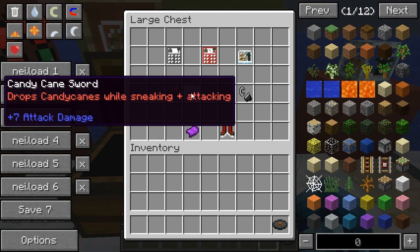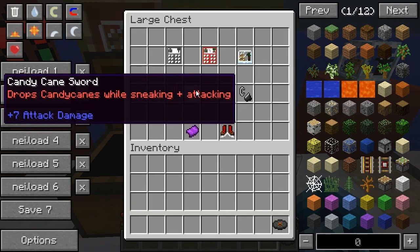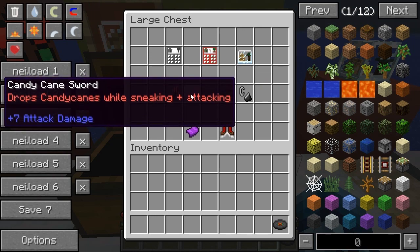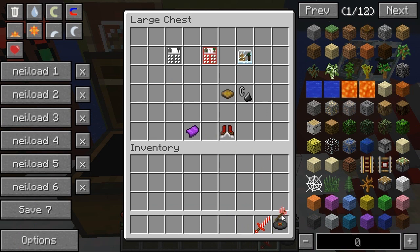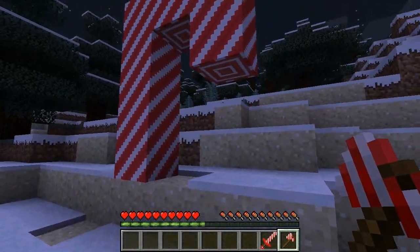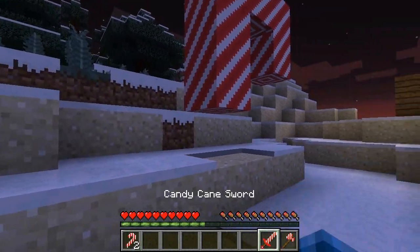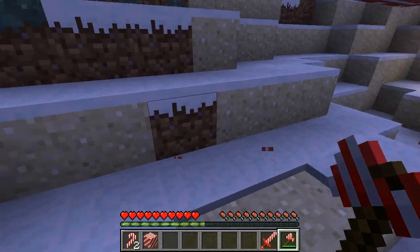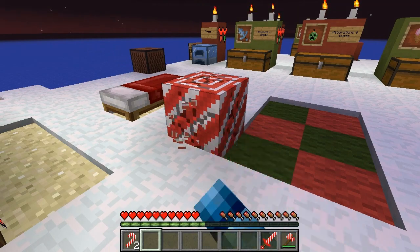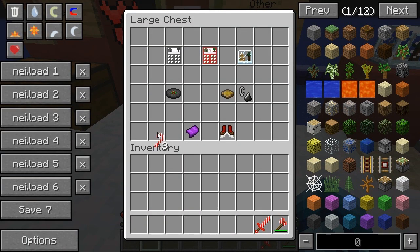We've got a candy cane axe and a candy cane sword. The candy cane axe is crafted with some candy canes and sticks. The sword's crafting recipe is unknown. The candy cane axe is used to chop down candy cane structures that spawn randomly in your world — destroy a block with the axe and you can harvest the whole block and take it home. This is also how you get the candy canes needed for recipes.